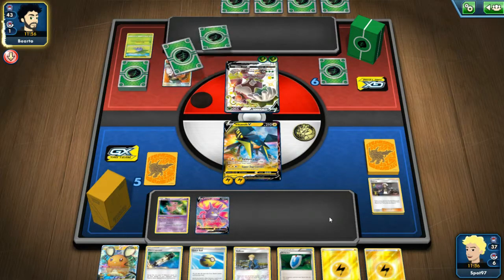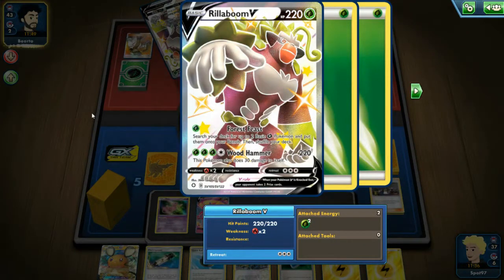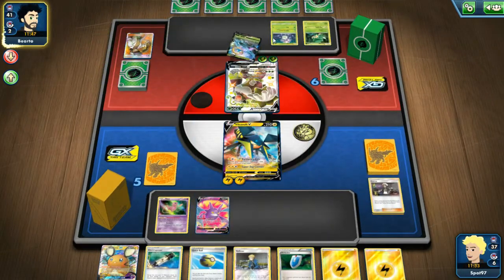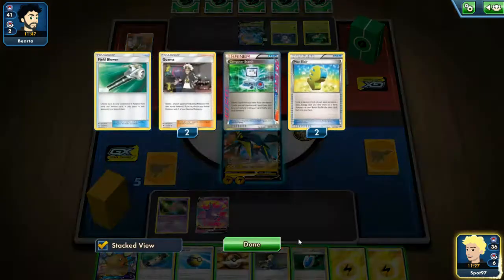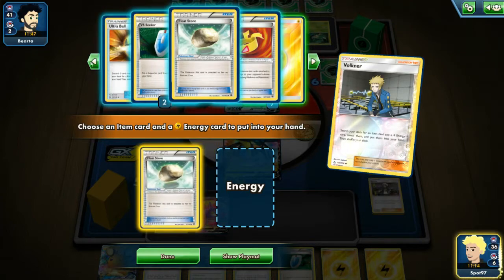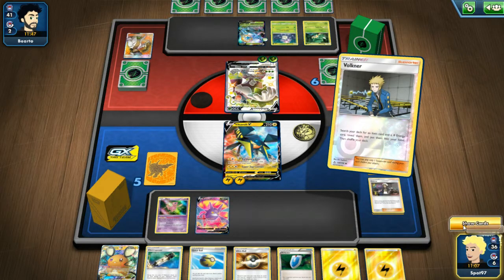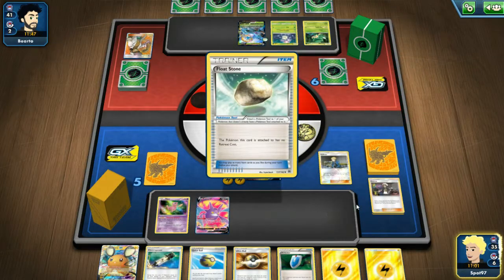They just attach active, use Professor Kukui, and bench what looks like a Pansage - so that means this is probably just a mono grass deck, not a Vileplume with a Rillaboom tech. They bring some Pokemon out. Now the question is do I want to try and attack with Pikarom, or if I attach to the active and use an Electro Power I can actually get a knockout since that'll do 220 damage to the Rillaboom V. I think that's probably the better play, but we're gonna get the Float Stone just to be safe.